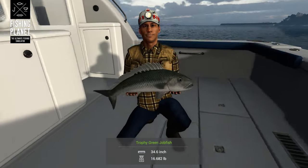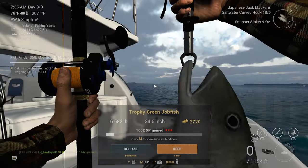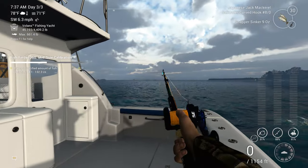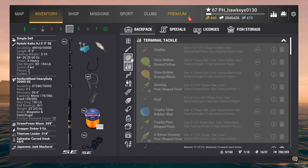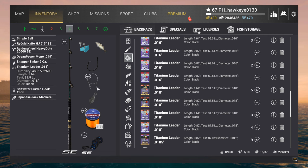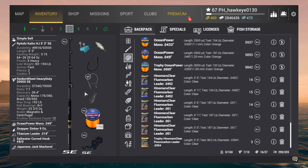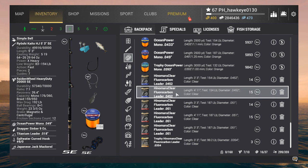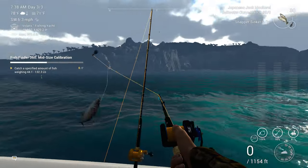We're getting some better light. The cloudy days make for poor lighting, unfortunately. That's a pretty good-sized fellow, but he's not big enough to count. What is going on with this lure? How in the world did I get an 81.5-pound titanium lead on there? Got to fix that. I must have grabbed the wrong one. I grabbed the titanium one — how did I do that? That's just crazy. That would have been really ugly.